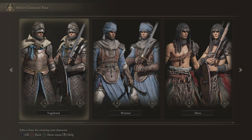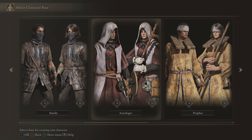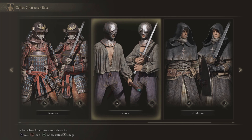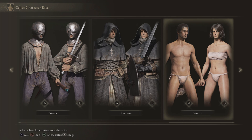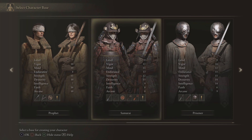So we're just going to have a look at some of these classes: Vagabond, Warrior, Hero, Bandit, Astrologer — I don't know all the classes so some of these are interesting to me — Prophet, Samurai, that's badass, there's Samurai in this, Prisoner, he looks weird, Confessor looks like some sort of priest guy, and the Wretch basically looks like a level 1. If you want to get your ass beat, you pick the Wretch.